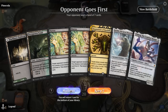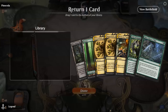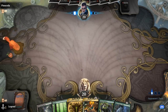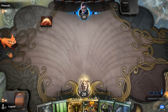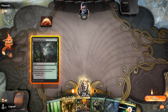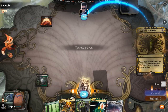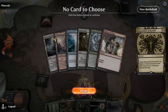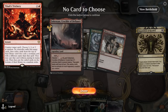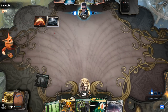We're on the draw with no Channel or Demonic Tutor — but we can maybe find it with Once Upon a Time, so we ditch one Inquisition. Opponent appears to be on a red aggro or burn deck. We found Channel, which saves us the Demonic Tutor for it. We use Once Upon a Time and find an Eldrazi. Inquisition reveals the opponent is actually a Tibalt's Trickery/Throes of Chaos combo deck. Emrakul maybe doesn't significantly disrupt the opponent's game plan here.